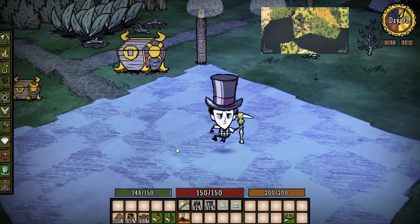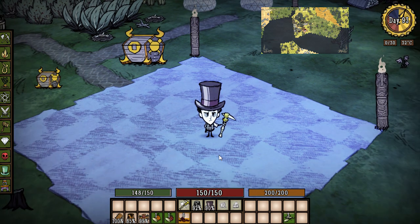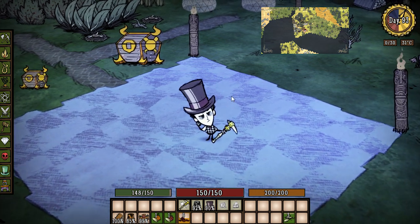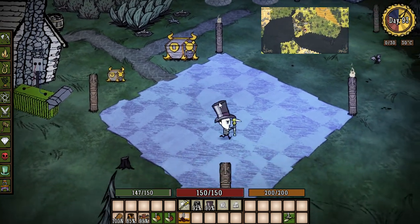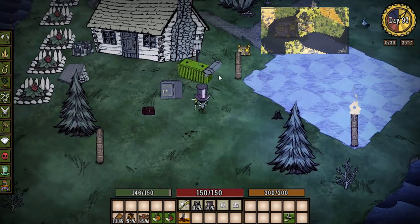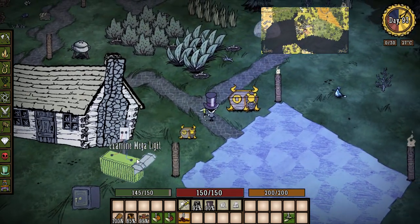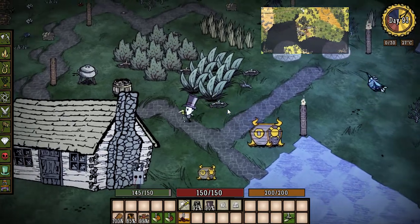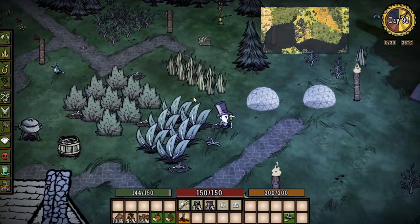Hey everybody, it's your boy Salary Stick. We are back today, we're going to be looking at greenhouse farming. Check out Wilson — he got a nice shave, a new top hat, a dapper vest. The homestead's looking pretty cool. We got all our cool gear set up: our deep freezer, our safe, our mega light, all the ornate chests from last time, our crock pots and tiki torches set up.